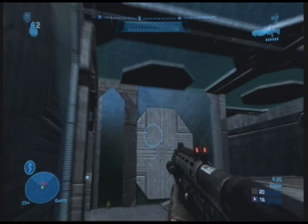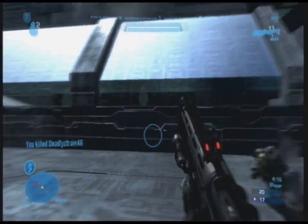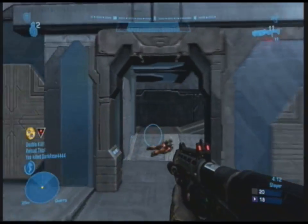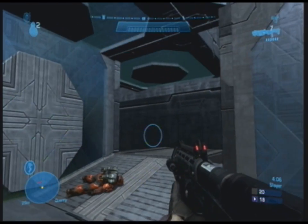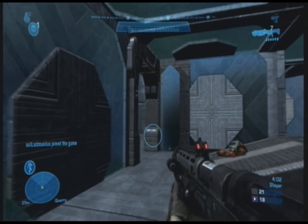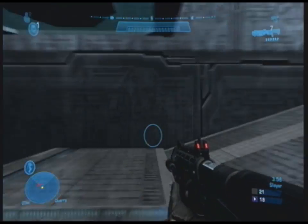Have you guys noticed anything different about the shotgun? I feel like in Halo 3 it was the bomb, and now it sucks. It always takes two shots to kill somebody, which is ridiculous — I mean, it's a shotgun. It should be a one-shot kill from close range. It shouldn't kill somebody across the map like a sniper, but if they're within like two feet of your face and you blast them in the head, they should die. They shouldn't just lose their shields. You should die. That's ridiculous.